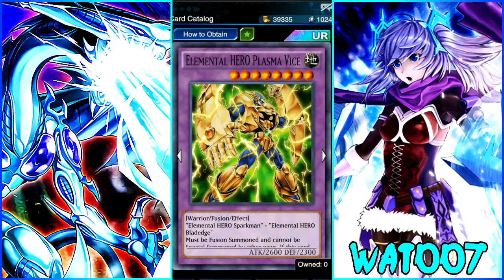Now we have one of the first Elemental Hero cards from the new box. This card is actually the cover art of the main box — Elemental Hero Plasma Vice, an Earth 8-star Warrior Fusion. To fusion summon this card you need Elemental Hero Sparkman and Elemental Hero Blade Edge, which also confirms Blade Edge is in this box. This card must be fusion summoned and cannot be special summoned by other ways. If it attacks a defense position monster, inflict piercing battle damage. You can also discard one card to target and destroy one attack position monster your opponent controls. 2,600 attack and 2,300 defense.